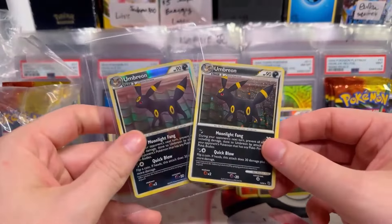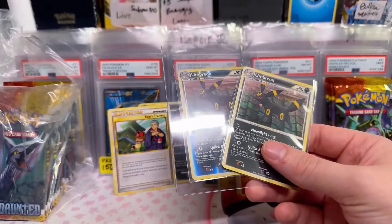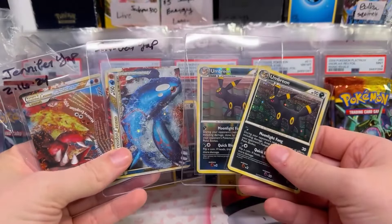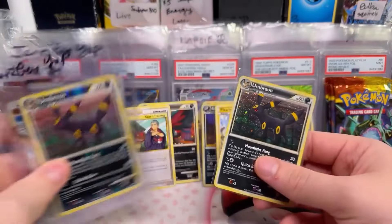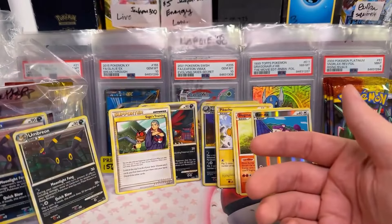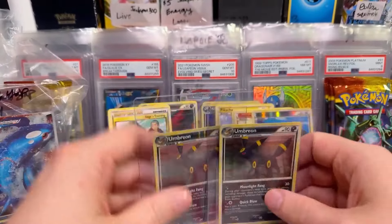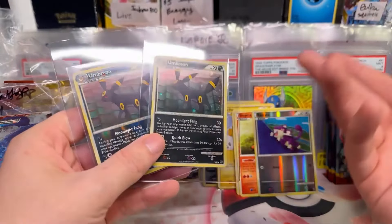Oh baby! Oh Jen, it's all about pairs today, Jen — it's all about getting everything you ever wanted. Oh my God, dude. She got a holo reverse holo Umbreon. She got Kyogre, Groudon. Jen, this was such a lucky box for you. Now, it doesn't always work out that way — but this time it is, so you gotta enjoy it.